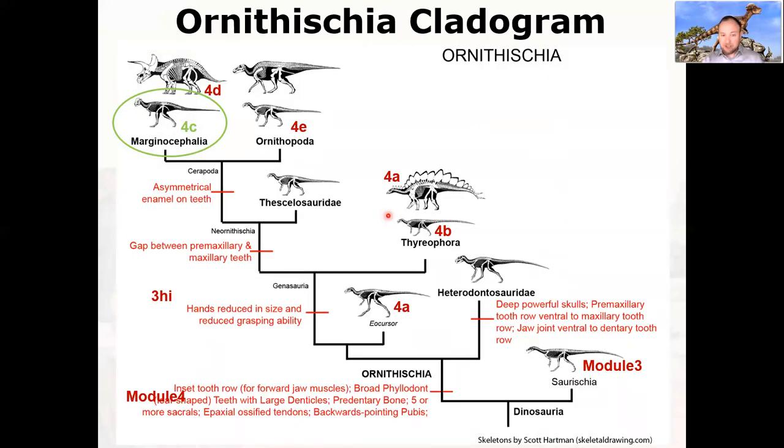Let's look at the Ornithischia cladogram. We talked about Saurischia in Module 3. Now we're talking about the Ornithischia. We've already gotten through the basal Ornithischians and the Thyreophora. Now we're moving into the Marginocephalia. We're going to start today with the Pachycephalosaurs, talk about the Ceratopsia on Wednesday, and then Friday we'll cover the Ornithopoda — the bird-foot dinosaurs — which includes the Hadrosaur duck-billed dinosaurs. Then we'll talk about dinosaur-bearing formations to wrap things up.